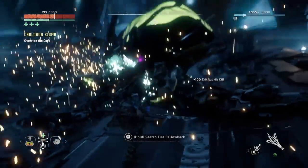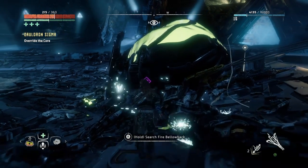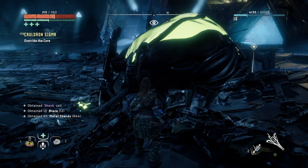Once you've defeated it, make sure you collect everything you can in the room before you override the central console, because that will take you out of the chamber and you won't be able to come back for anything that's here.